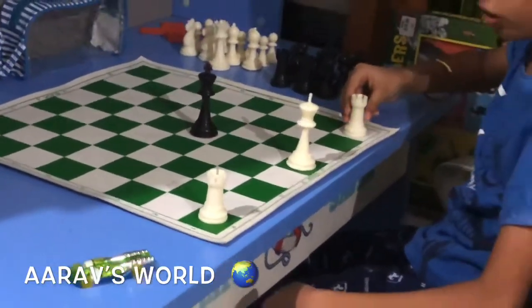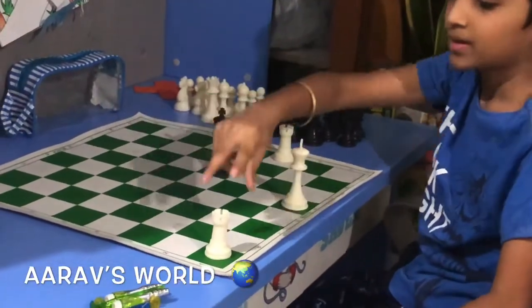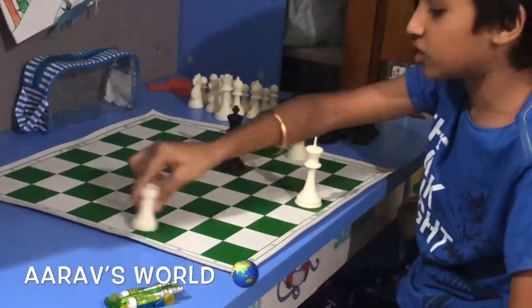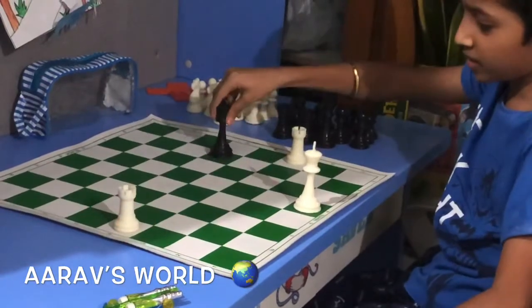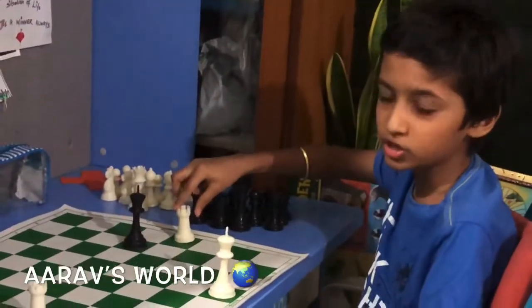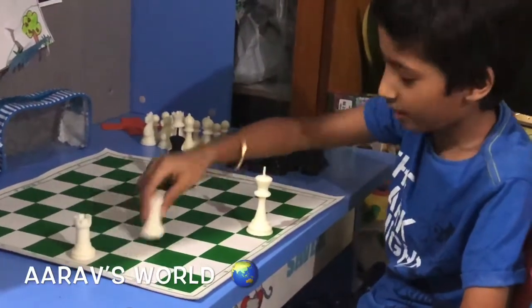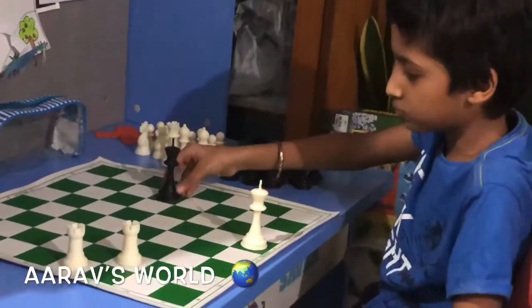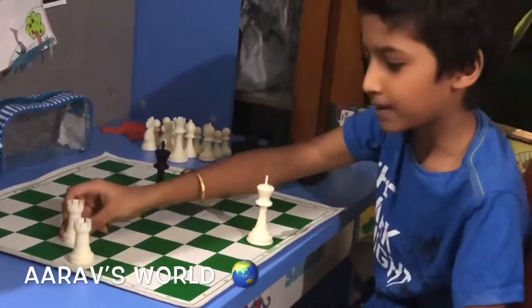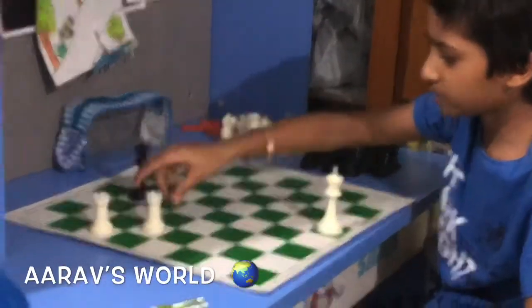Now we have to block the third rank so he can't come. He'll come to attack our rook. It's very easy. So you just give a check, then he'll come here to block. Now you have two methods: first method — supporting method, where you support each other; second method — staircase, where you go in a staircase. Let's start with the easiest one: the staircase method. I go here, he comes to attack one of our rooks. Simple — give a check. Then he comes here — simple, check.